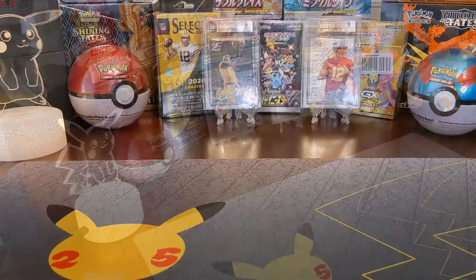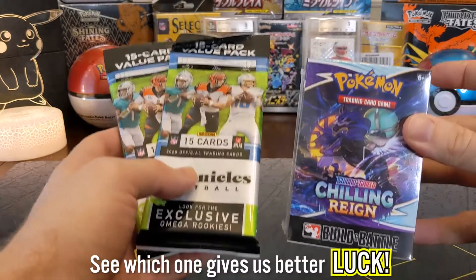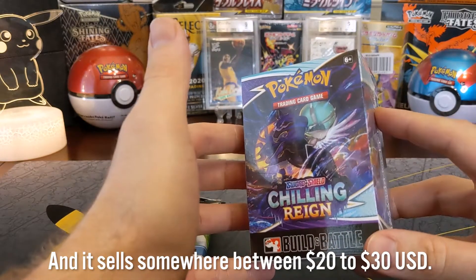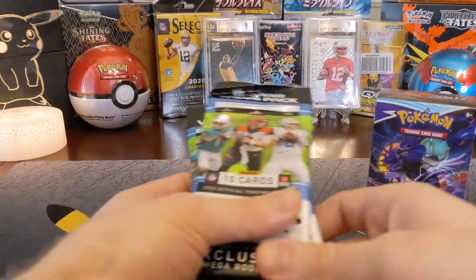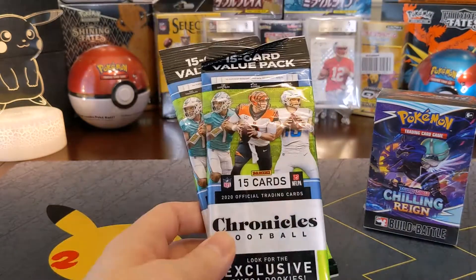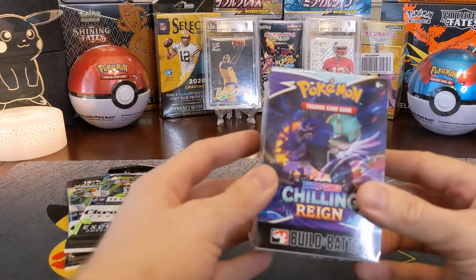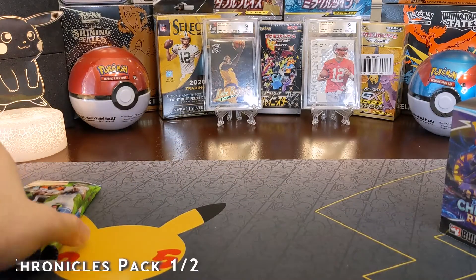Hey guys, Collector Commerce here. Today we have an interesting video: Pokemon and sport cards double pack opening. We'll be going back and forth between them to see which one gives us better luck. This is the Chilling Rain pre-release Build and Battle Box, which has four packs inside and sells somewhere between $20-$30. These are five dollar Chronicles football card packs with players like Burrow and Herbert. Football cards are probably going to spike in the near future because of football season, and Chilling Rain is coming out in about two weeks.